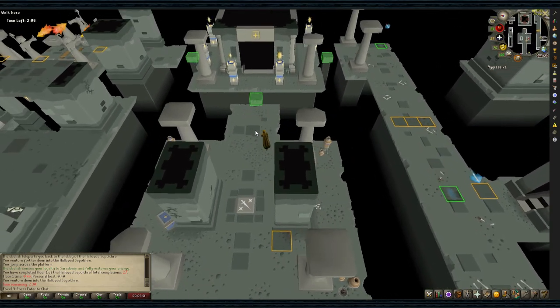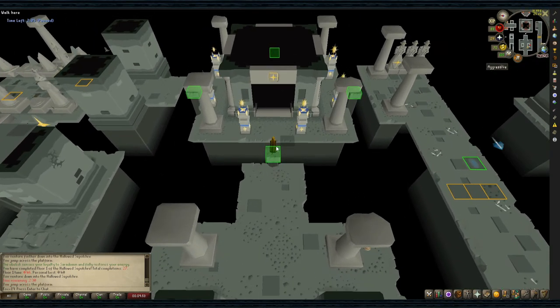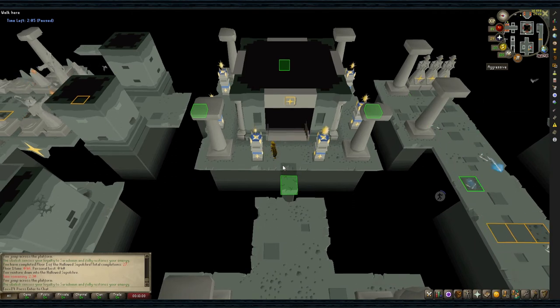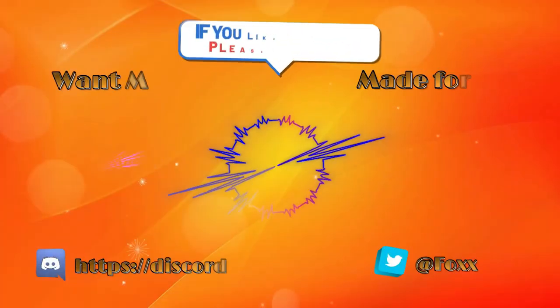Remember to click the obelisk if you have a ceridomin item to refresh your agility. And you're done with the fourth layout of Floor 2. Those are all the layouts of Floor 2 that you could come across. If you guys have any questions, leave a comment and I'll try and answer them. Thanks for watching.